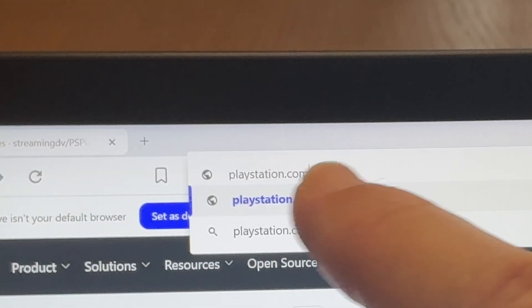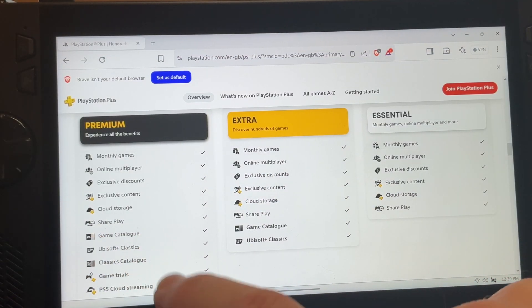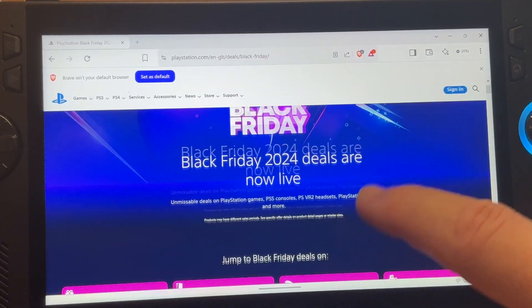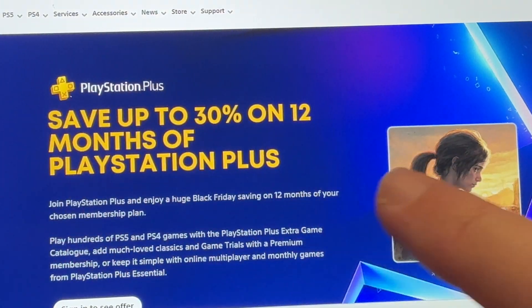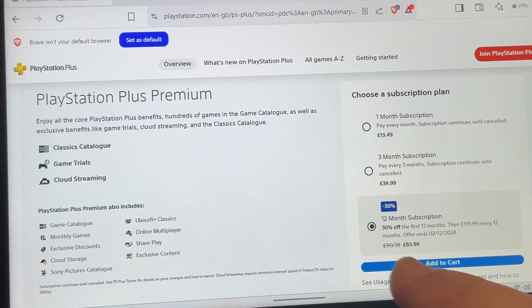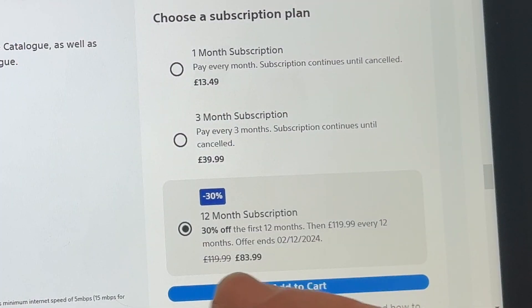For step one, let's head to PlayStation.com and make sure we're on the Premium tier, as Cloud Streaming isn't available on the Extra or Essential tiers. The reason I'm doing this tutorial right now is because at the time of recording there is 30% off PS Plus subscriptions with it being Black Friday season. I renewed my annual PS Plus Premium subscription yesterday for just £80 instead of £120. Bargain.